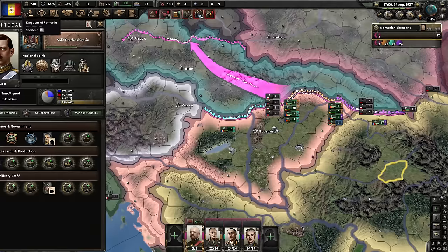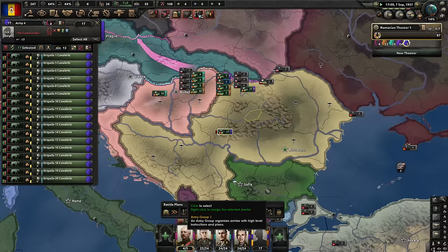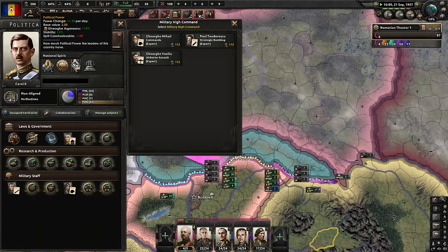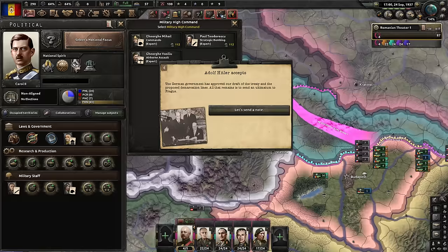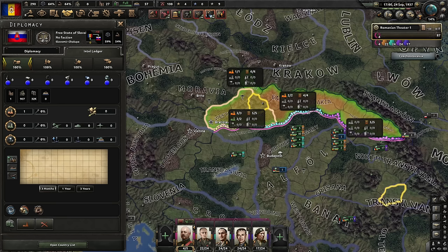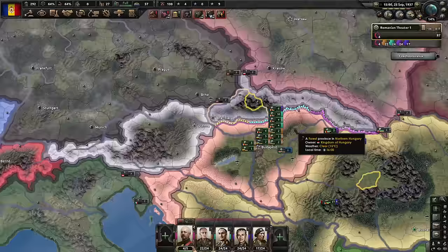However, we should be able to at least go to extensive conscription. Let's deploy the units — new army, do not go aggressive. Czechoslovakia has a very good defense. I'm saving up political power, because if we go to war with them and I increase my war support a bit, then we could go to war economy. Hitler accepts — how about Czechoslovakia? They accept as well. We didn't get much, but we did get it for free. We have another puppet — one that has eight factories. That's something.